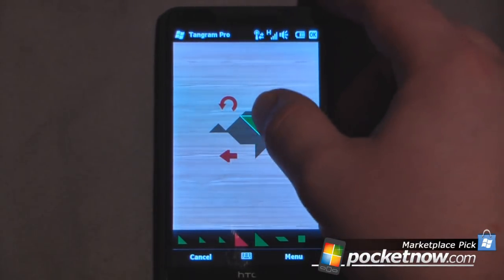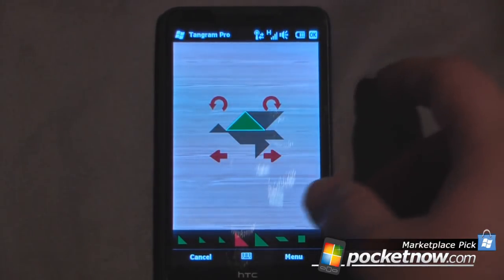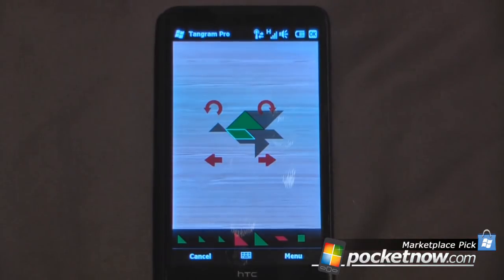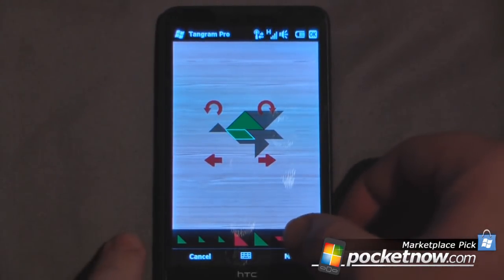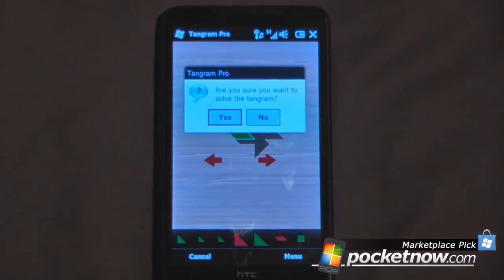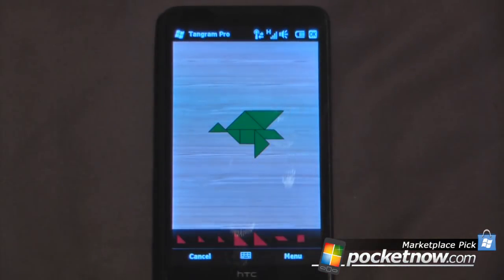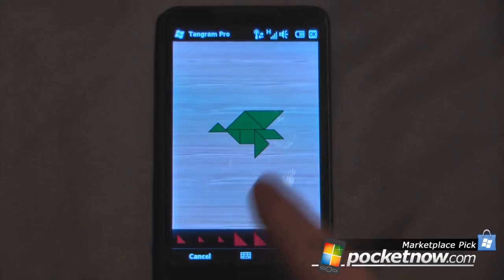Now all I have to do is line up my Tangram pieces. It looks like that one might go there — let's try this piece. Let's say we've played for a while but we are still stuck. All I have to do is go down here and hit solve, and it's going to ask me: are you sure you really want to solve this Tangram? I'm going to say yes, and now I have the solution to the puzzle.